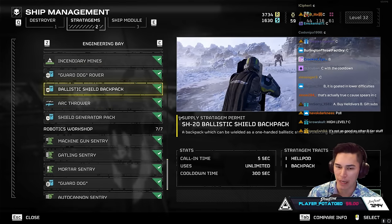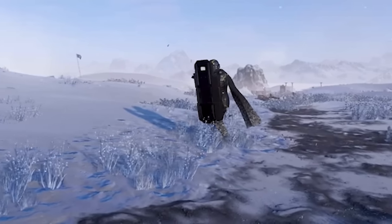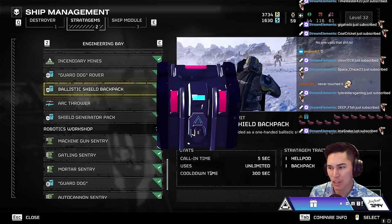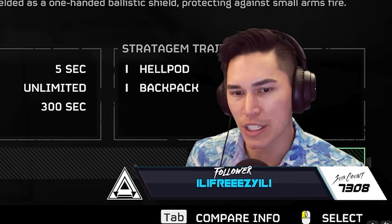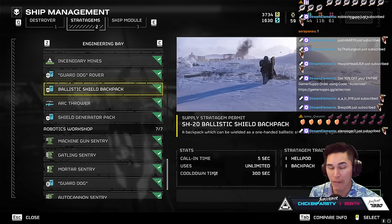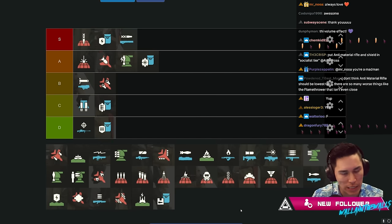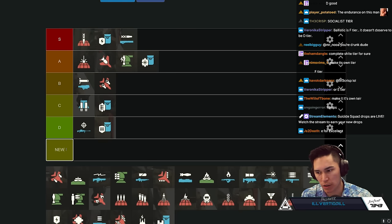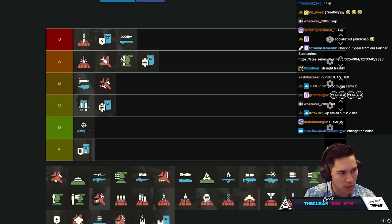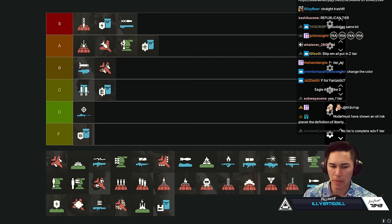The Ballistic Shield backpack - the riot shield you walk toward enemies with. I think it's honestly the worst one in the game. It has never saved me once. I tried it against the robots and it did nothing for me. Should we add F tier? Yes - we weren't going to go past D tier but I forgot about this stratagem. It goes in F tier.